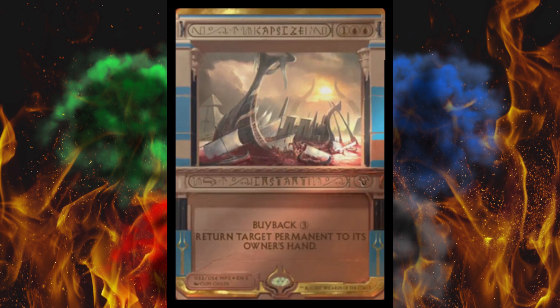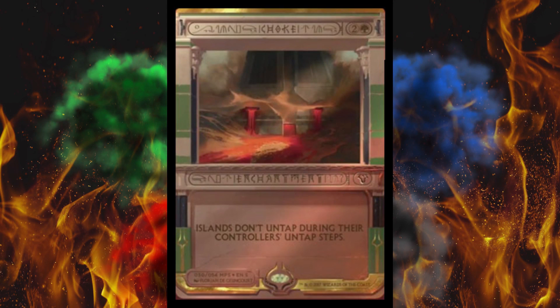Next up, why the hell not — Choke, the other card from my top ten most hated cards of all time. Islands don't untap during their controller's untap steps — in other words, basically Boil. This card can go burn in hell. I don't care what it's worth. I don't want to see it. I hate it.